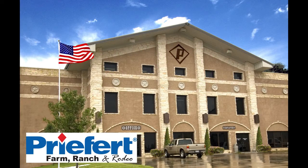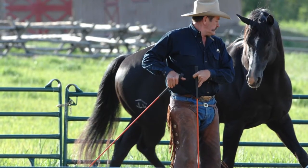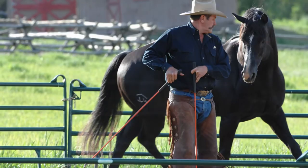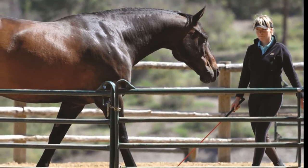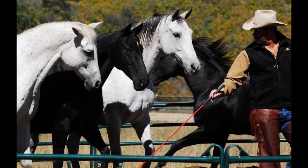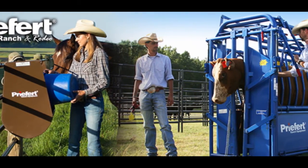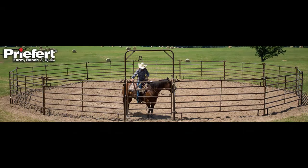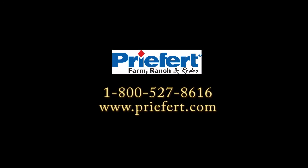Last but not least, I'd like to thank our sponsor Prefert Ranch Equipment. You will find Prefert panels being used across the country by Pirelli Natural Horsemanship instructors and at tour events. Prefert Ranch Equipment is considered the leading innovator in the livestock handling industry, producing equipment that is safe and durable for both animal and operator. Find a dealer by calling 1-800-527-8616 or visit Prefert.com.